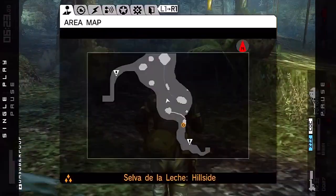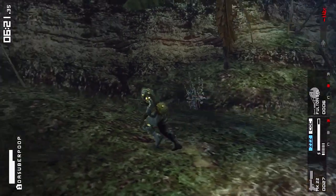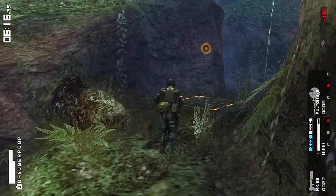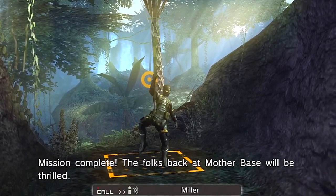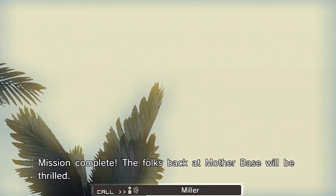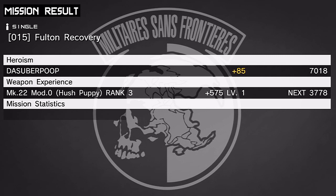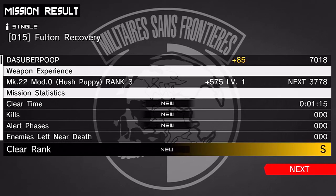I'm going to kidnap them all - why not? Let's get up out of this area. We got everything up in this area, new prisoners are popping up on the map, so we're good to finish this mission off. Mission complete - the folks back at mother base will be thrilled. That's Extra Ops 15 complete - pretty simple mission right there. And we got the S-rank! So we got those Uzi specs, all those enemy soldiers, the researcher, and the S-rank. That went as well as it possibly could.